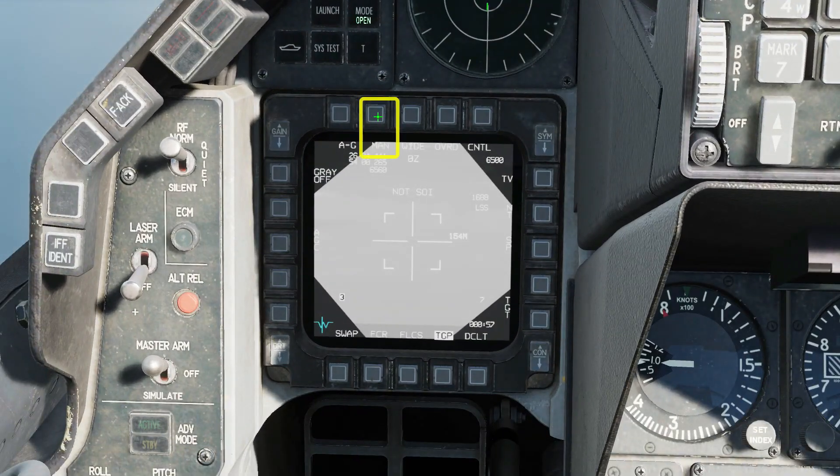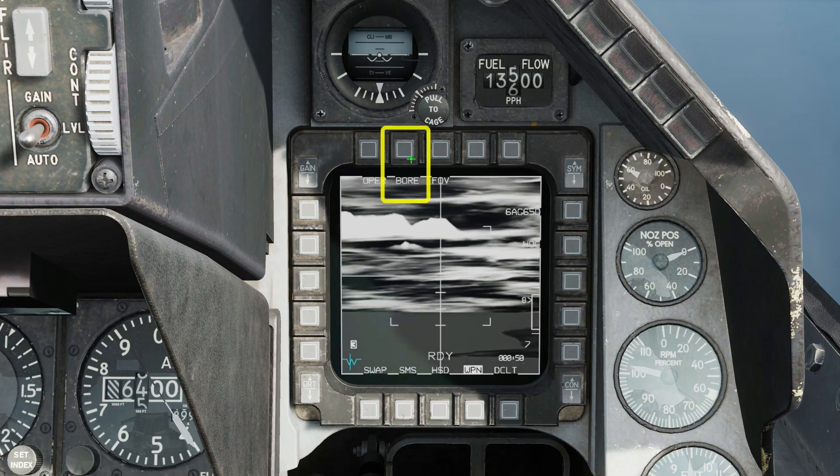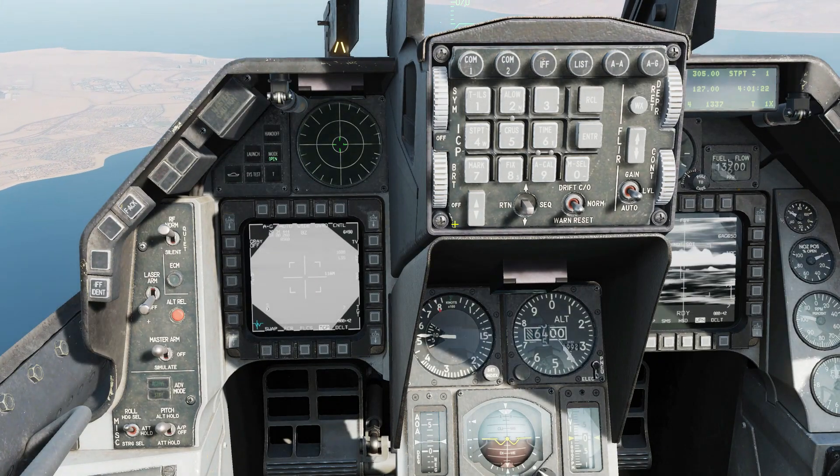Set the targeting pod to auto to pass targets automatically to the Maverick missile. Set the Maverick to pre-mode in order to slave it to the targeting pod. DMS down to set the targeting pod as SOI.